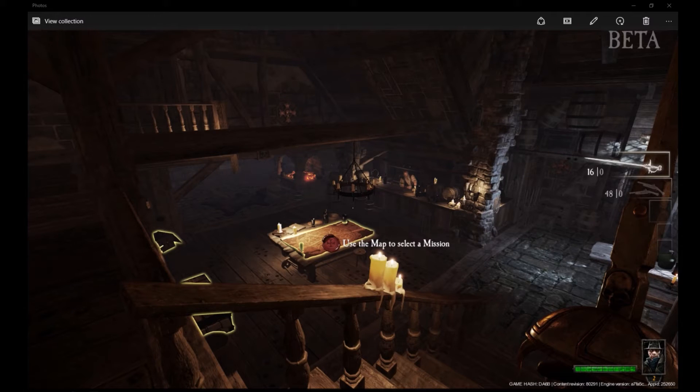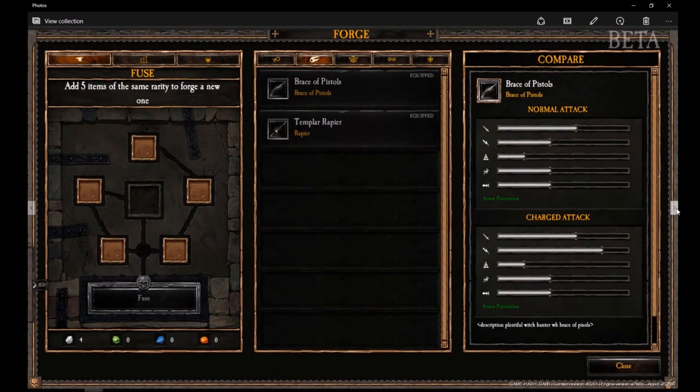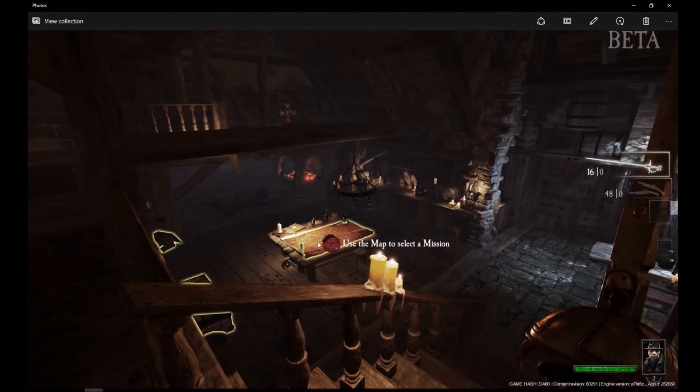You start off the game in this little place — it's like your home base. You use this map to choose where your missions are, and within the map you can join up with your friends and all that kind of thing.